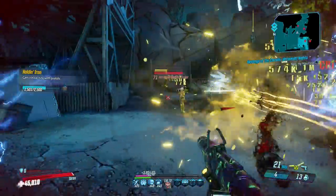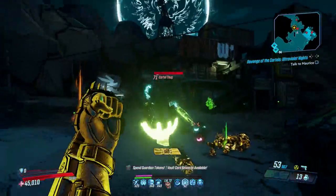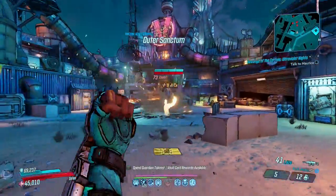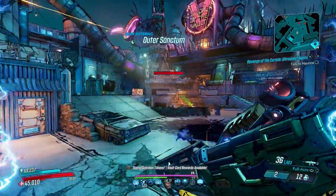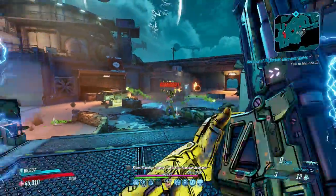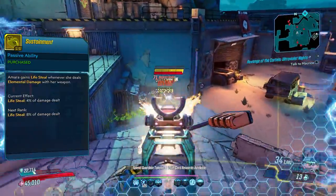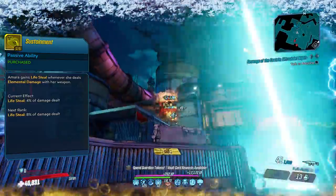Infusion converts a percentage of damage to that of your action skill element, and you can adjust the amount simply by speccing more or less — it ranges between 8 and 40%. Elemental damage is always better than regular damage, and the fact that she can apply elemental power to non-elemental weapons through a skill is a big plus, especially for weapons that can never drop in an element. With her lifesteal through Sustainment requiring an element to trigger, it's also a window directly into survivability.